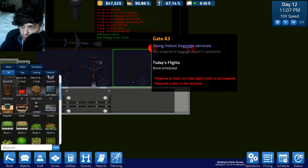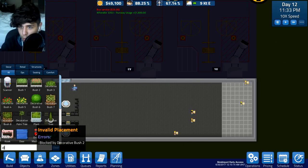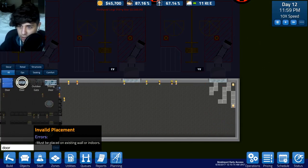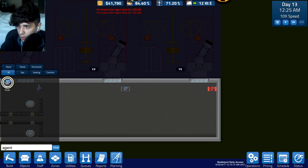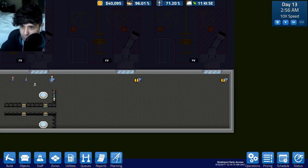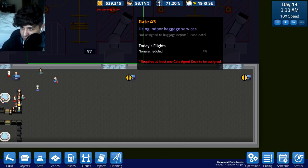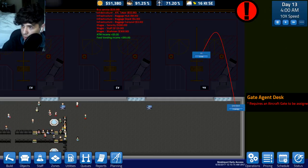We need at least a gate agent desk. Let's put the door in first so I know where to put the gate agent. There you go - now I can put in the gate agent desk thingy. You go right here, you go right there, and you go right there. I also need to get more sofas so everyone who comes here can sit down and relax. The gate agent desks are placed and assigned to the correct gates.